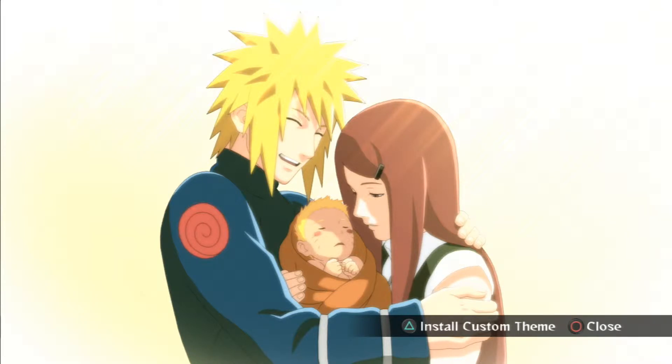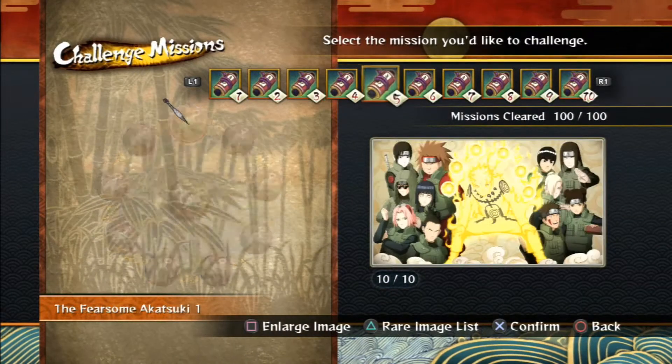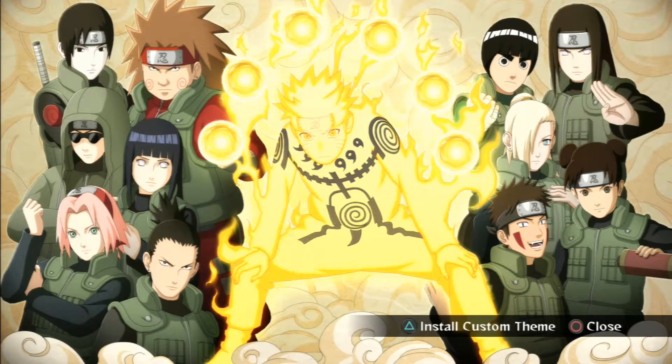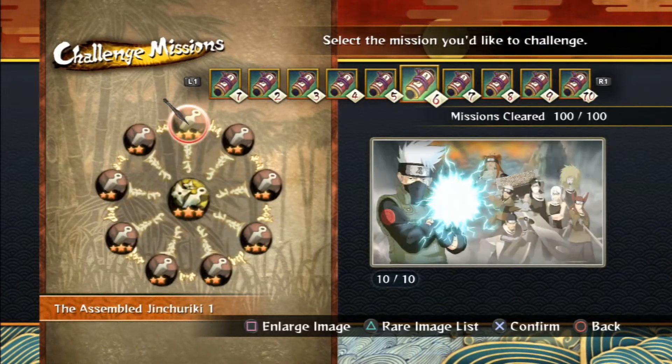This one is of Naruto and his parents. I've grown really, really fond of this picture, so I will probably be using this as a background at some point. And if you guys are wondering what I am using, I will tell you once we see it. This one is of Naruto and his Ninetails cloak, with most of his friends in the background with their war uniforms.